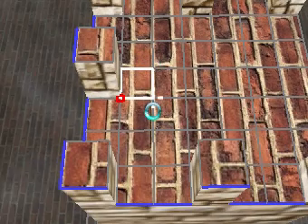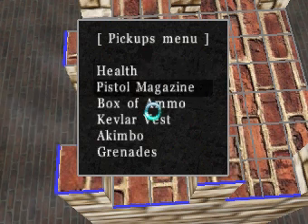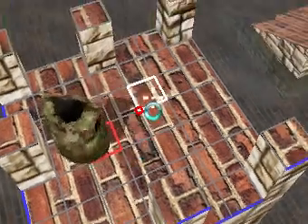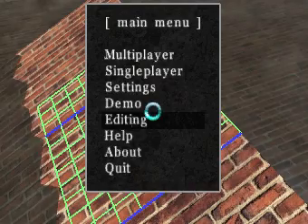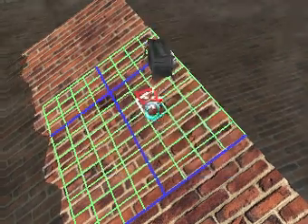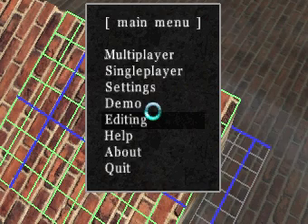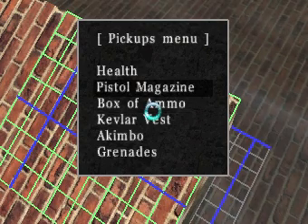Now let me place a few things. I want to put a vest up here — click on a square, press Escape, go to Editing, then Pickups. Now I've got Health, Pistol Magazine, Box of Ammo, Kevlar Vest, Akimbo (which is the dual pistols), and Grenades. Let's put a vest there, and a health right there too. Now let's put some over here on the slope — a box of ammo, some grenades, and a kimbo there.